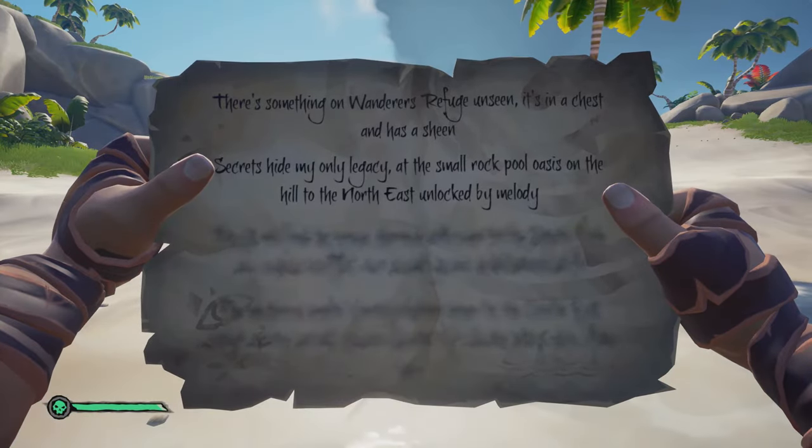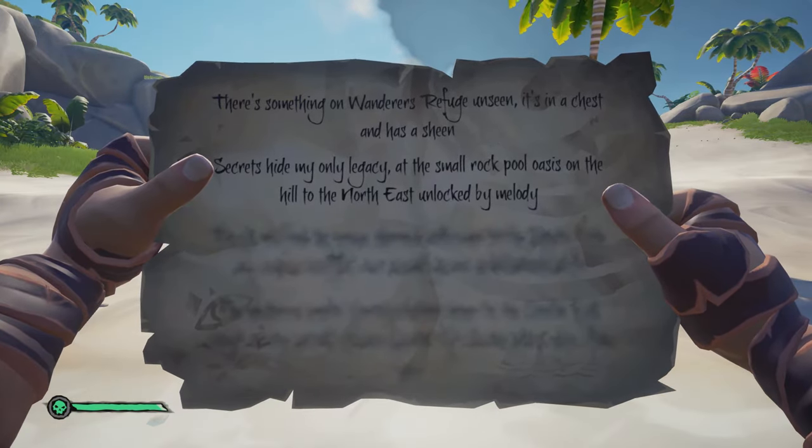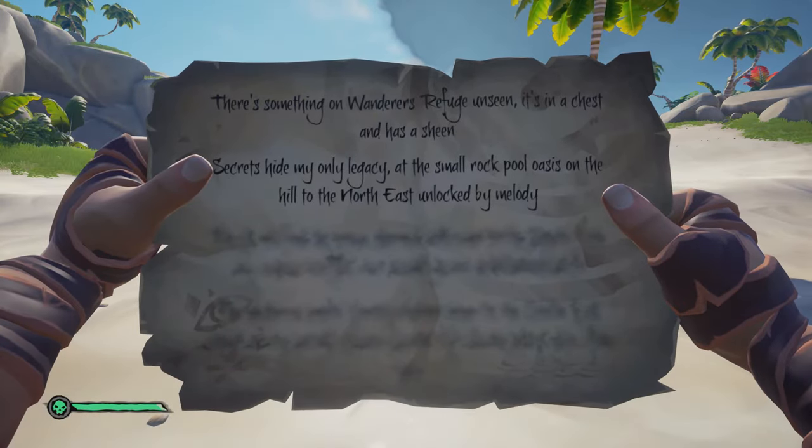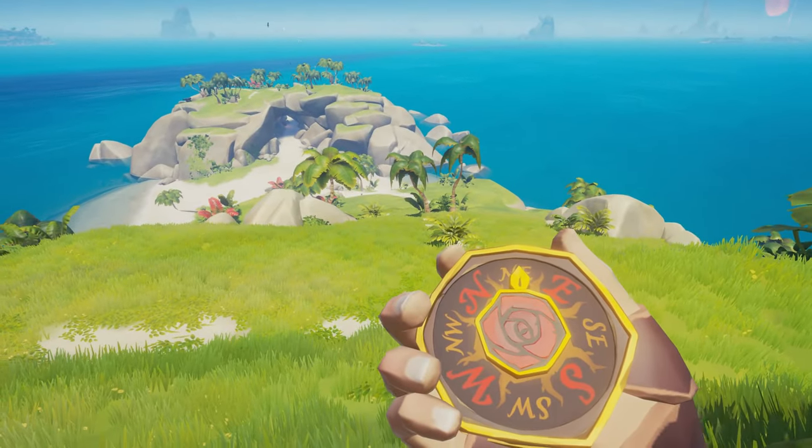There's something on Wanderer's Refuge unseen. It's in a chest and has a sheen. Secrets hide my only legacy at the small rock pool oasis on the hill to the north east, unlocked by melody.